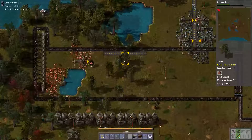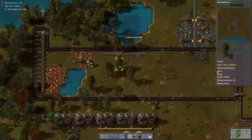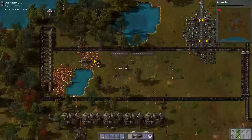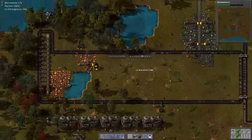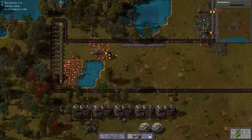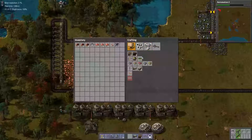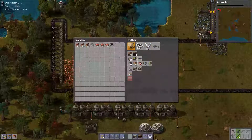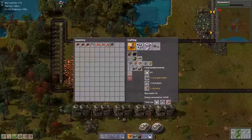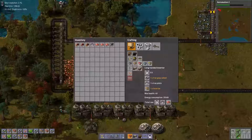All right, we're gonna chop down the trees. We're gonna leave the ones at the bottom because I might not need to chop those down. We're gonna have a splitter, which I definitely will need. We're gonna do four of these at first.